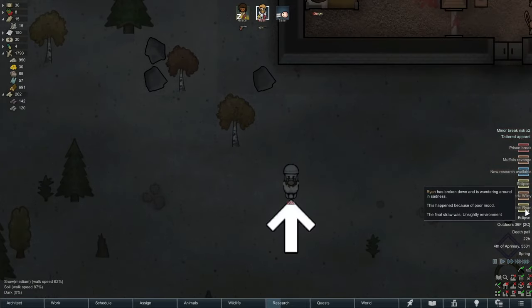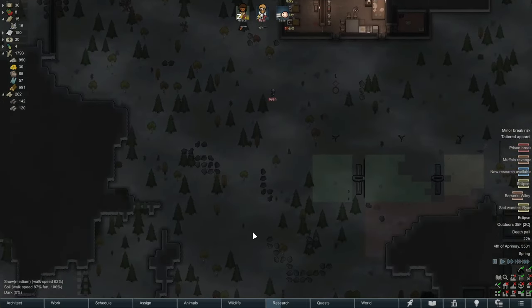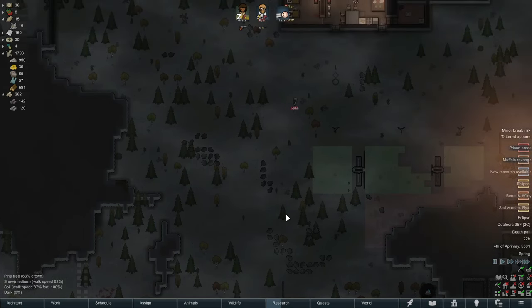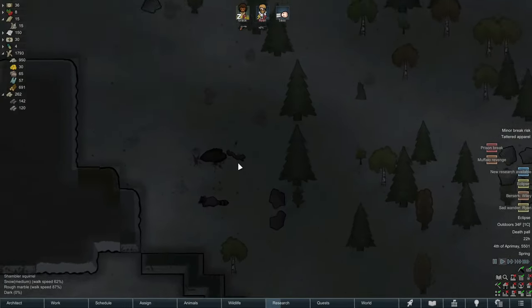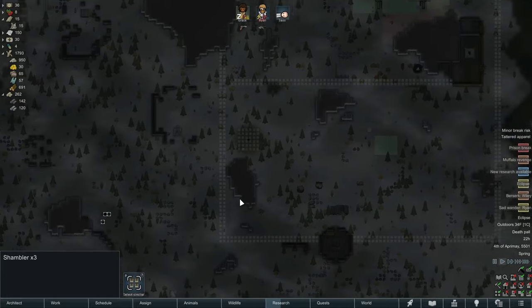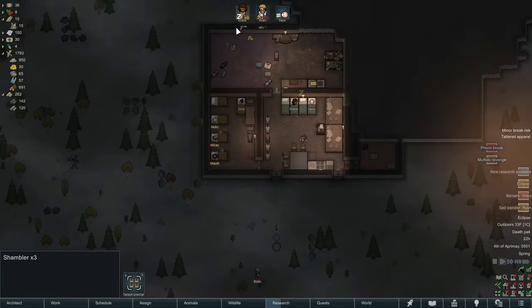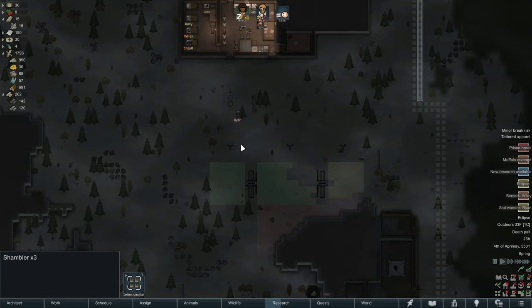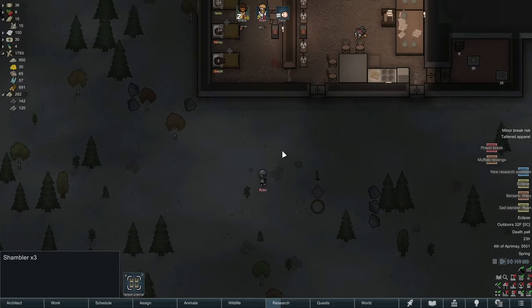Ryan just went on a sad wanderer mental break. It's obviously not the worst mental break possible, but it's not a good one when you've got a death pall going on. I've been getting notification after notification — there are a lot of animal corpses on this map. There are three shamblers all next to each other. If he wanders too close to a group, I'm going to have to muster Grace and hope she can get to him. But it doesn't look like he's wandered too far. Randy's not making it easy on us — it's on blood and dust difficulty.